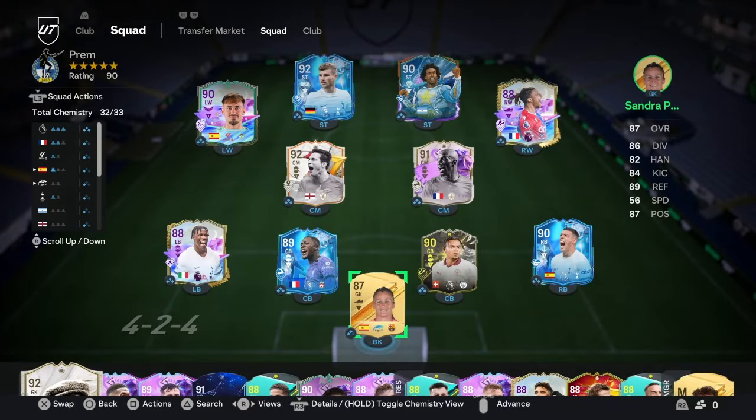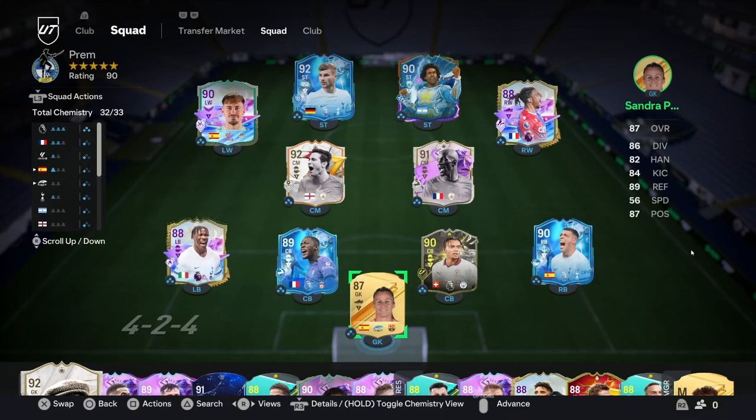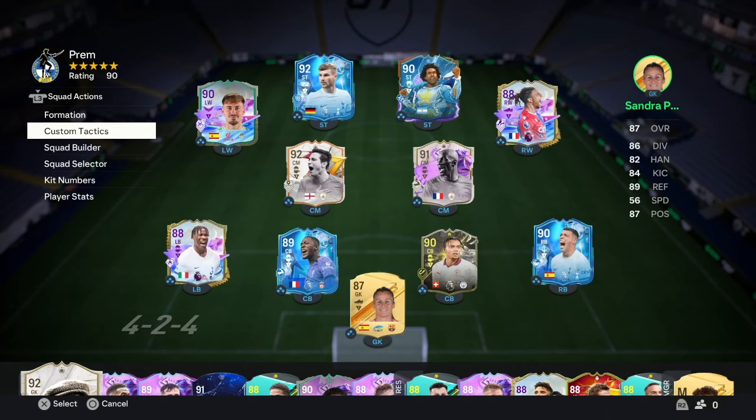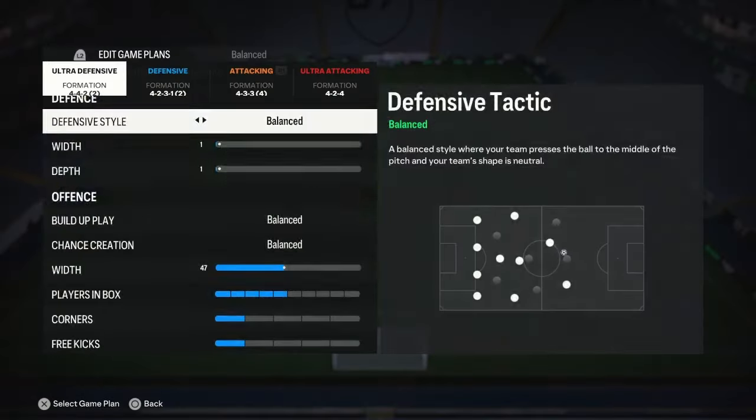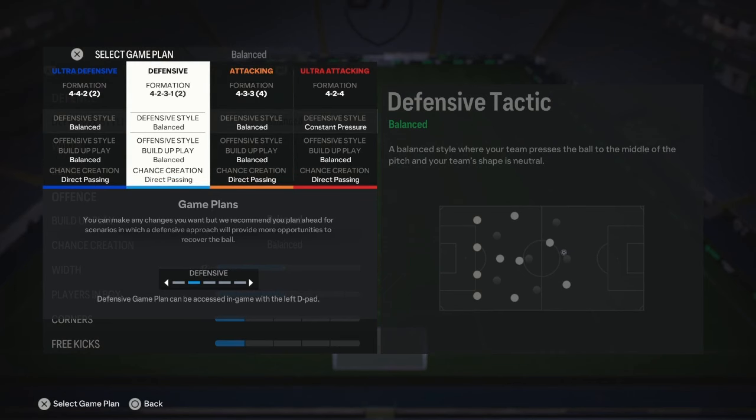I usually play in the elite division or division one. I just try not to because if I'm trying to recreate authentic tactics, it makes it very, very difficult. But to prove a point and show you guys that I can make it there — and it's not that difficult — I literally got there with this exact team. Today we're going over the 4-2-3-1 fourth variation. This is the formation, and these three are actually what got me into the elite division.